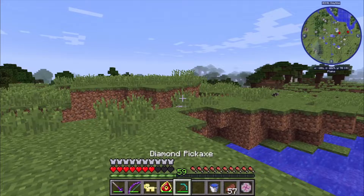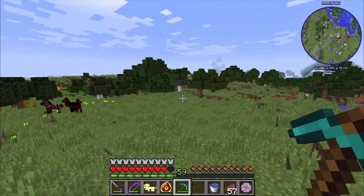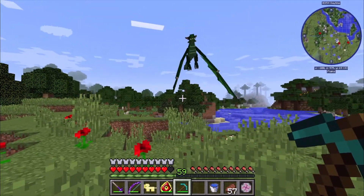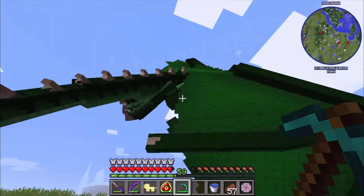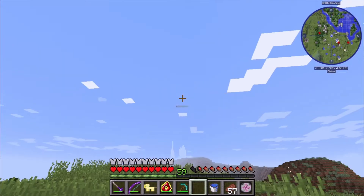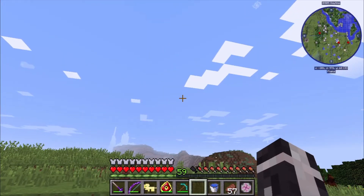Where did our dragon go? Oh, I think it's over there - please tell me that's you. Since you're not attacking me - okay good, good. I was going to be absolutely terrified. Okay, I'm gonna TP back home and then TP back so I can get the flute.